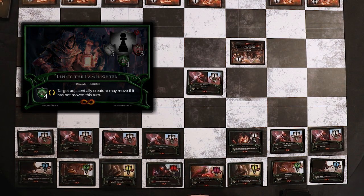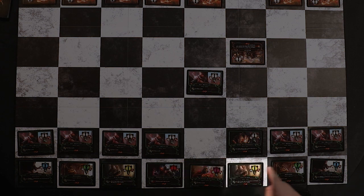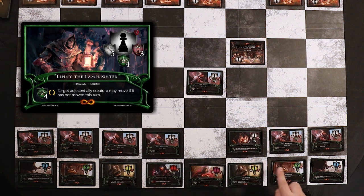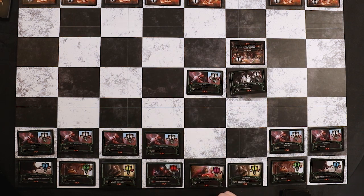A more advanced example is Lenny the Lamplighter, an Agility restricted pawn. Lenny has the ability: target adjacent ally creature may move if it has not moved this turn. 'Target' simply means the creature you select, and 'adjacent' means any square touching the square Lenny occupies. So Lenny can make any creature next to him move, before or after his own movement, by paying the casting cost of four discipline and flipping. Lenny will target my Shopkeeper, then complete his movement, and after that Shopkeeper can take a movement.